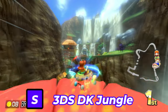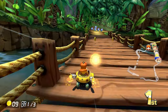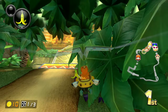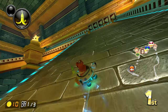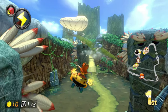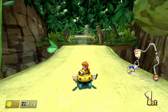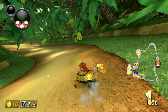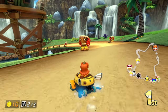Next up is 3DS DK Jungle — loads and loads of Donkey Kong Country Returns references. That's one of my favorite games on the Wii, and I'm glad the 3DS version is coming to Switch two days before my birthday. In terms of 3DS DK Jungle in Mario Kart 7 and 8 Deluxe, there are a ton of jungle hijinks references: the screaming pillars, the frogs, the wandering tikis, the golden temple with the magic banana, and the music references Jungle Hijinks from Donkey Kong Country Returns. Loads of DKCR — one of my favorite games — and I'm happy it was morphed into a racetrack.